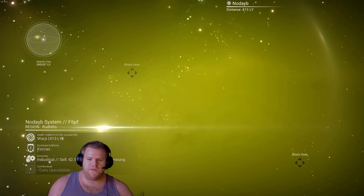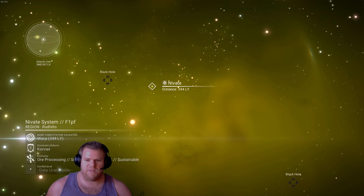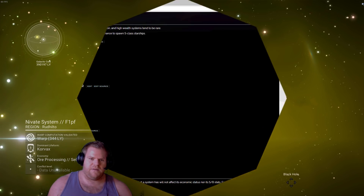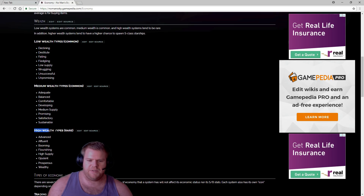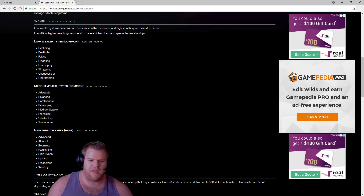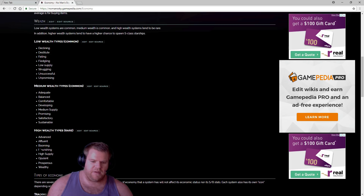These can be named a few different things but there are only three real types — they're all type 3. The rich, high-wealth systems you're looking for can be named: advanced, affluent, blooming, flourishing, high supply, opulent, prosperous, or wealthy. These are the types of systems you're looking at — they're the high level of wealth that have the high-level goods you want to buy.